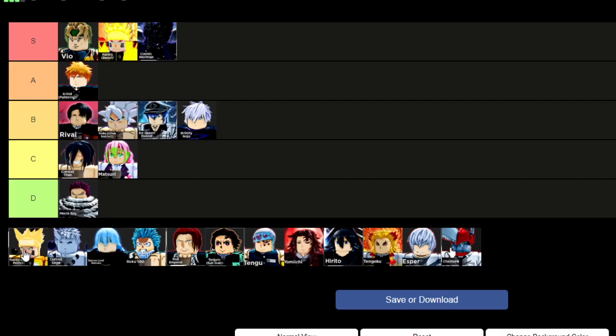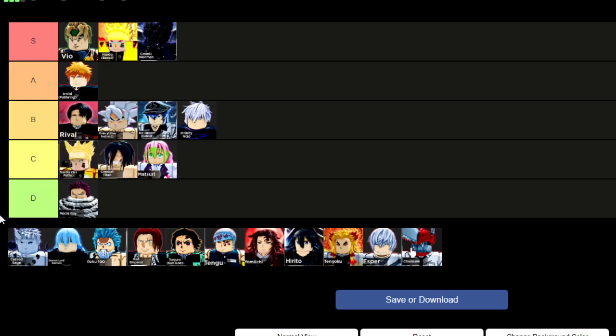Next up we have Naruto Six Paths, which is a strong assist but a very weak main. He has good AOE as an assist, so I'll put him in C tier, but I wouldn't really recommend getting him because characters with awakenings give you buffs which is a lot more helpful.